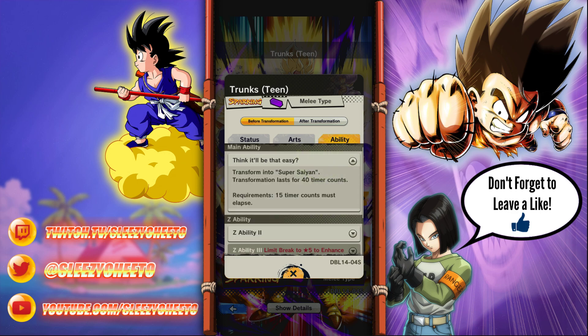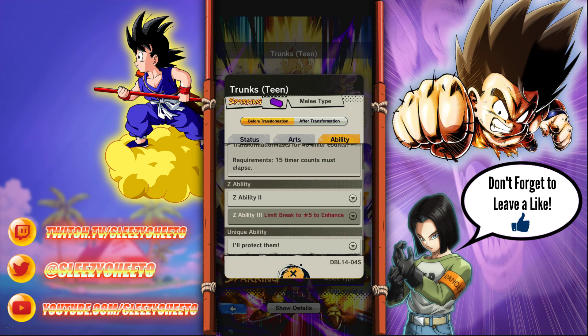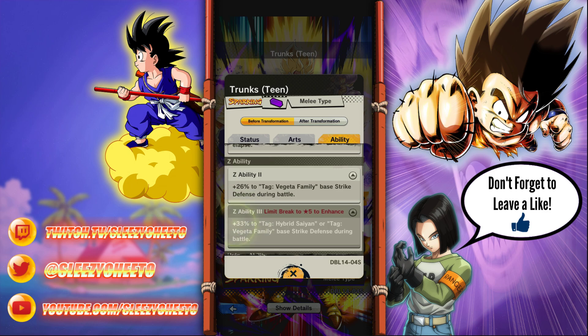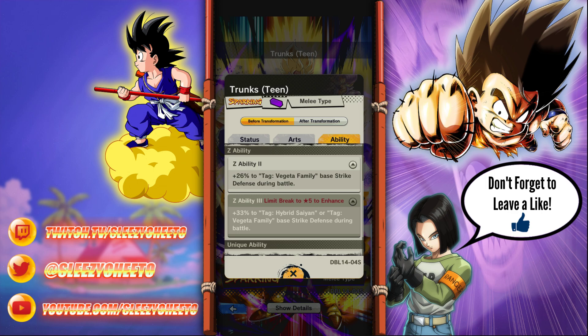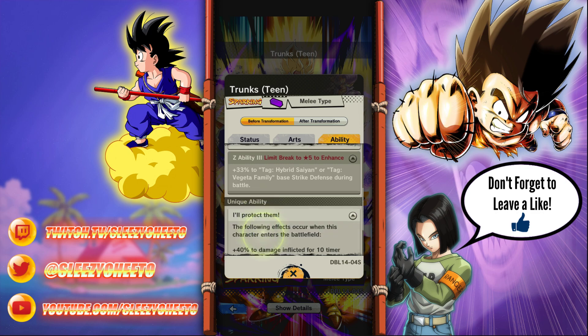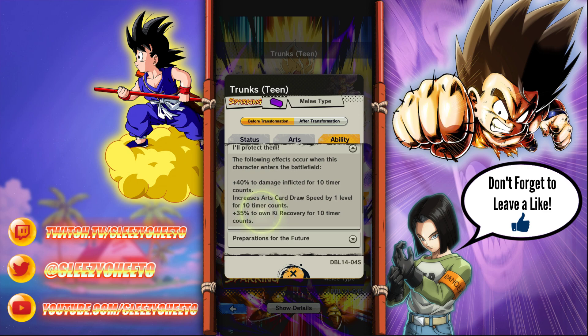I think it'll be easy to transform to Super Saiyan - the transform lasts for 40 timer counts, but 15 timer counts must elapse first. So it's a temporary Super Saiyan buff. Don't know how I feel about that. We get 26% base to Vegeta family tag strike defense. Hybrid Saiyans and Vegeta family at 5 stars - that's so good. Like, why do you need multiple dupes of a unit to be good in this game? The following effects occur when the character enters the battlefield: 40% to damage inflicted for 10 timer counts, increased card draw speed level 1 for 10 timer counts, and plus 35% to own ki recovery for 10 timer counts.